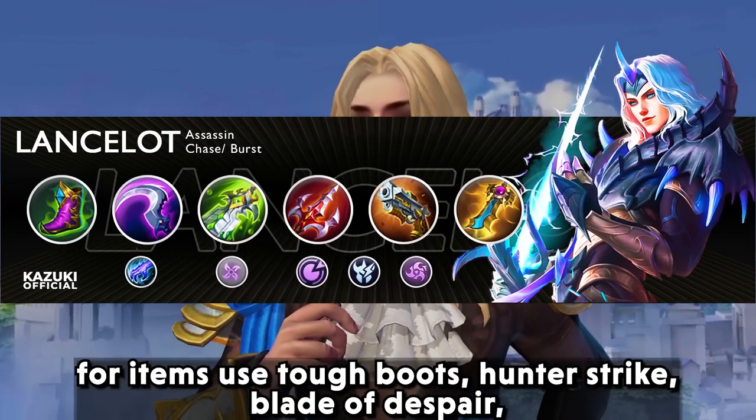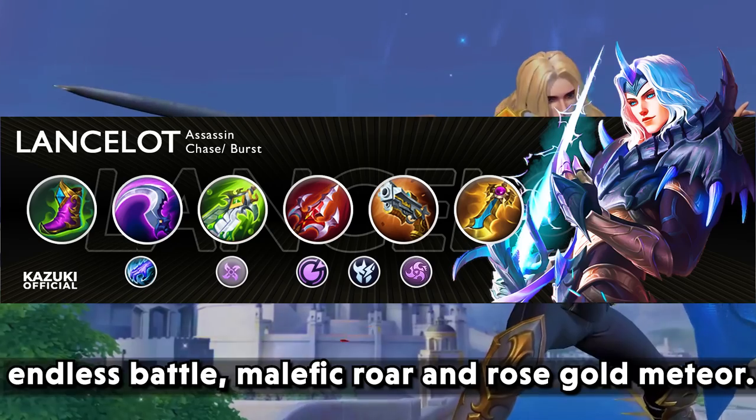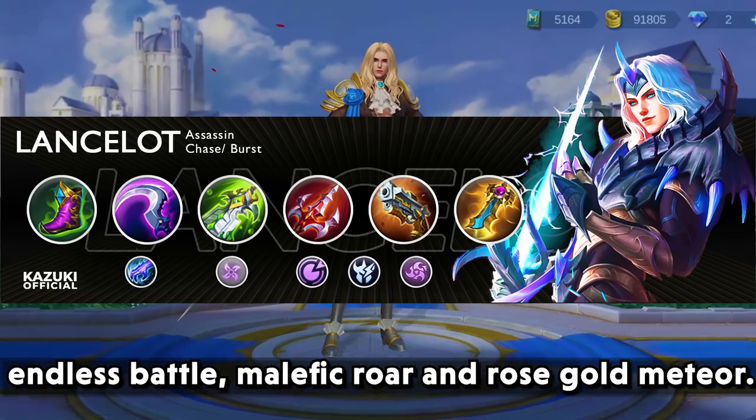For items, use tough boots, hunter strike, blade of despair, endless battle, malefic roar, and rose gold meteor.